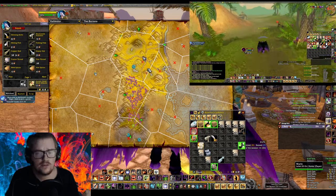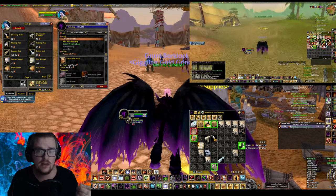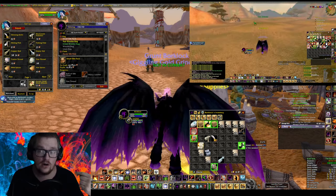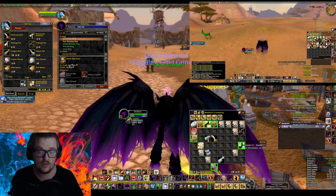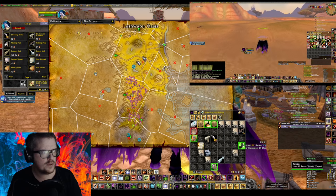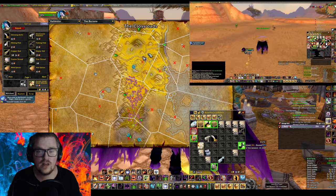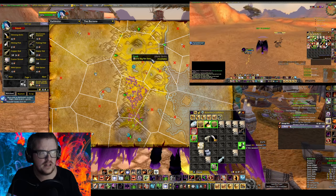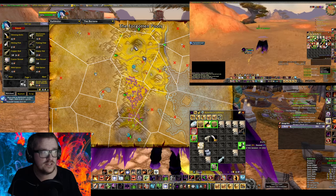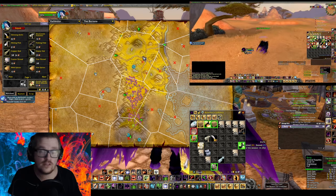Another thing you could do is have mining and herbalism on, for example, a Hunter. If you track that while you're running back and forth, you're also farming copper ores and tin veins — and maybe even a silver vein, I think I've seen one. And if you have herbs, you can loot those as well while you're at this farm. I highly recommend this farm.